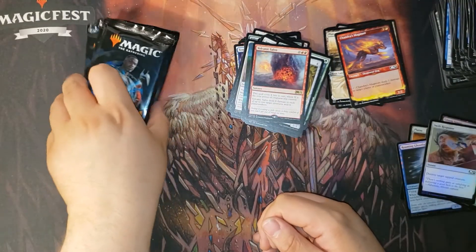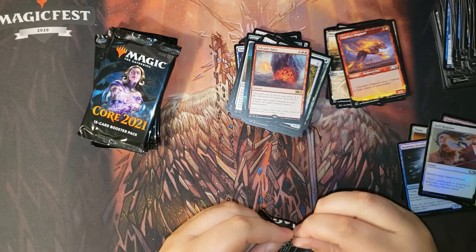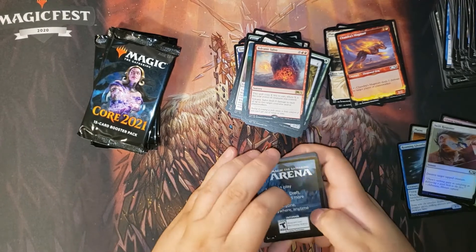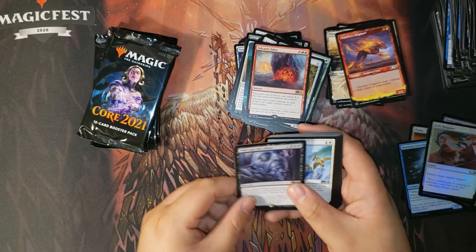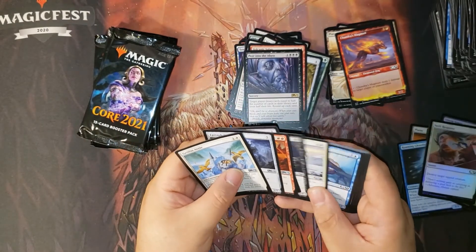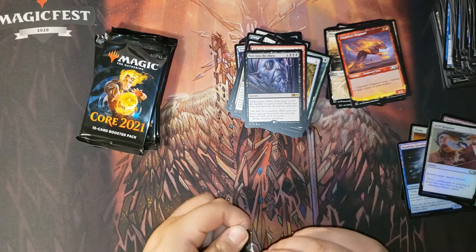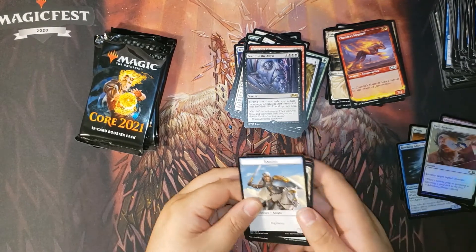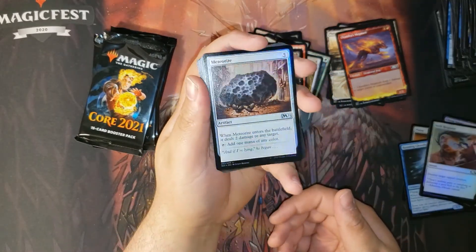Very light mythic box — I've seen boxes where you get like five or six mythics. This is definitely extremely light. This is sometimes my luck, as I like to say. Peer Into the Abyss. My group jokes this is why you don't let certain people pick boxes — they always seem a little lackluster. This is why I should pick the boxes. The foiling in this set is so nice though.